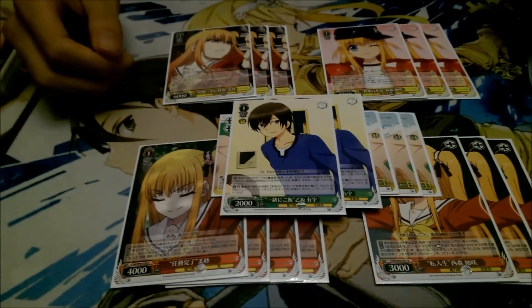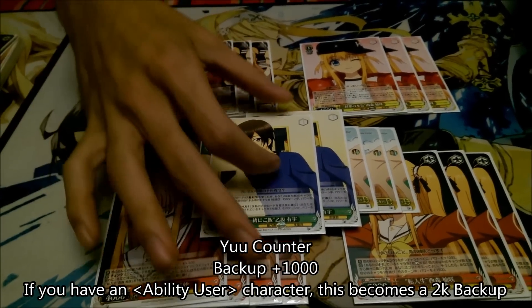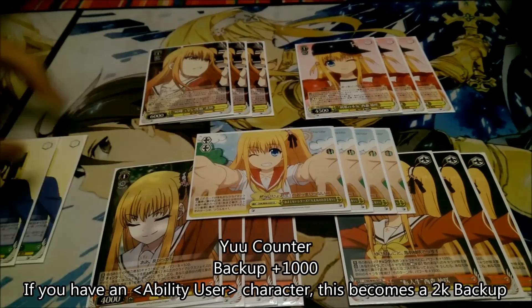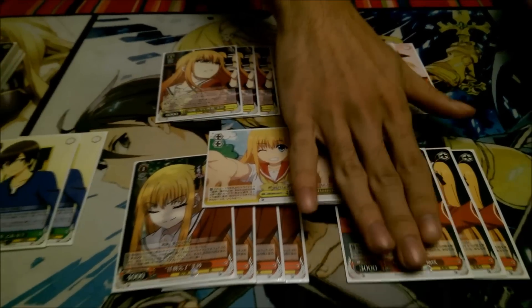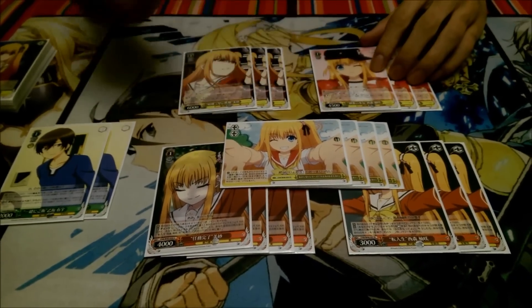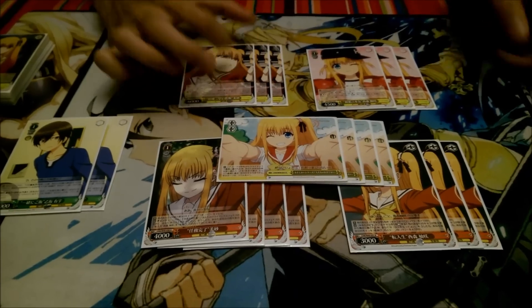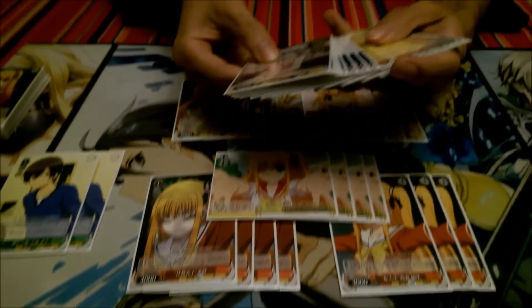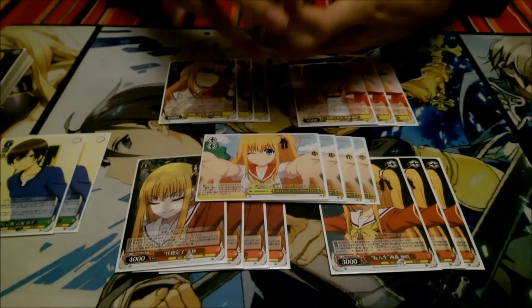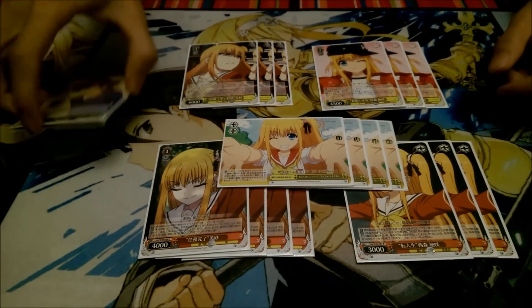Lastly for the level 1s, I run two copies of the counter. It's a 2k counter — really not much to say here. It helps defend your level 1 field, which is going to be pretty fat already. With the global 1k on the field, your cards are going to be 7k, and using this will turn them into 9k, which is pretty good. That's 15 level 1s.